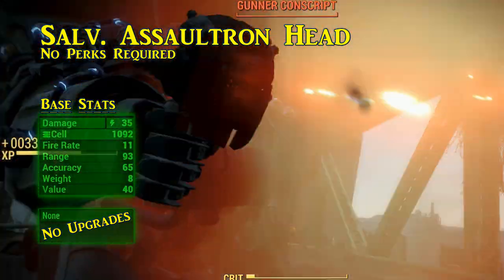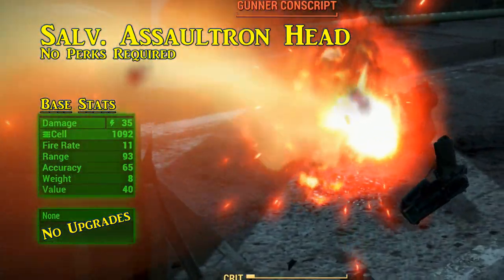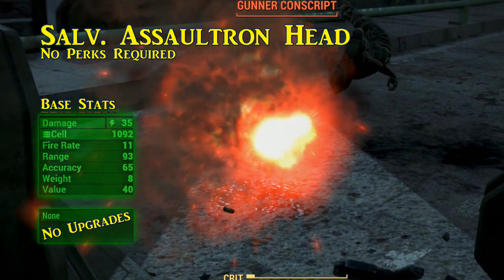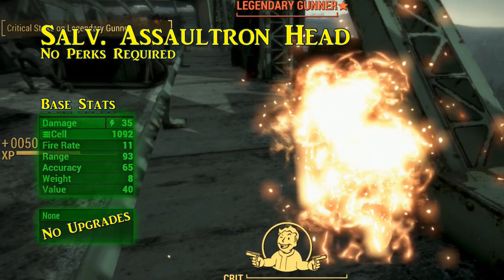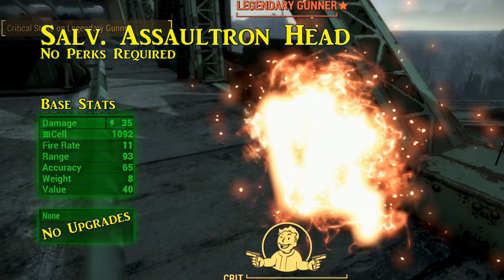The salvaged assaultron head can be charged by tapping the reload button up to 5 times, likely multiplying its damage by up to 5 times. A word of caution though: each time this weapon is fired, it will deal radiation damage to the user. It's very much a risk-reward type weapon, but a justified tradeoff to have a handheld death beam.